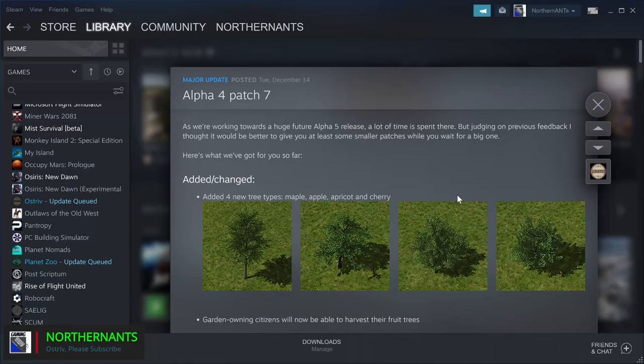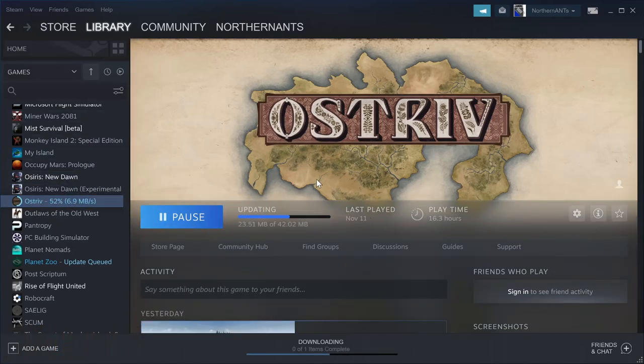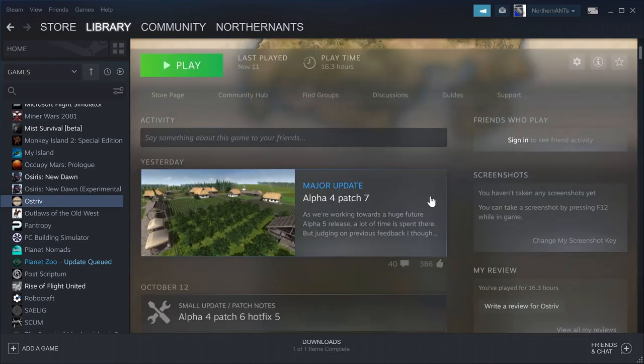Welcome to Ostriv. Today a little bit different video because we're going to start out with an update. The update is starting to download now, so we're going to get that started and take a look at what it's about. It's Major Update Alpha 4, Patch 7.